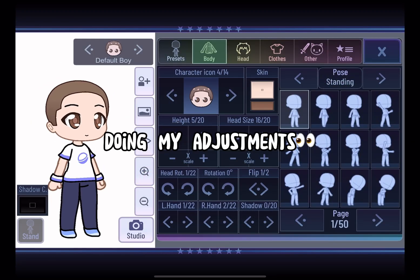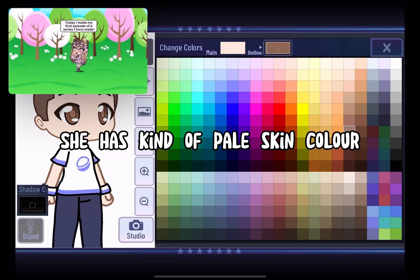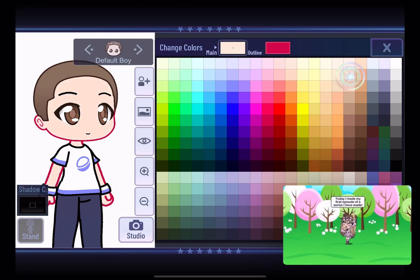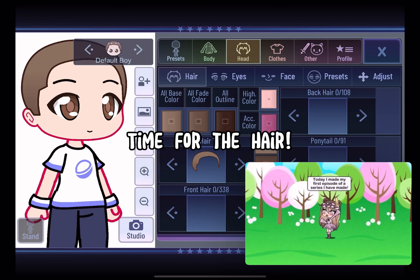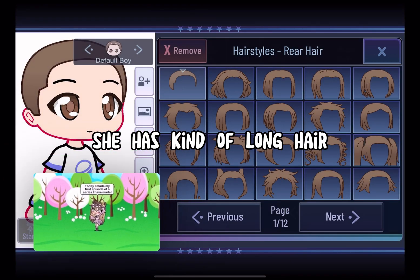I'm doing my adjustments. She has kind of pale skin color. Time for the hair — she has kind of long hair.